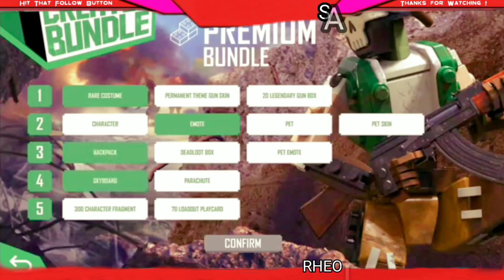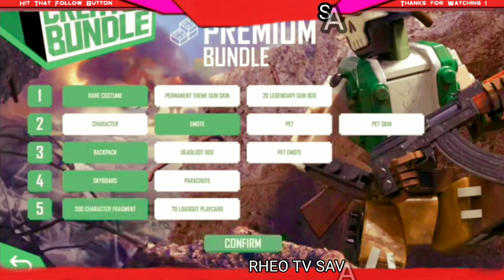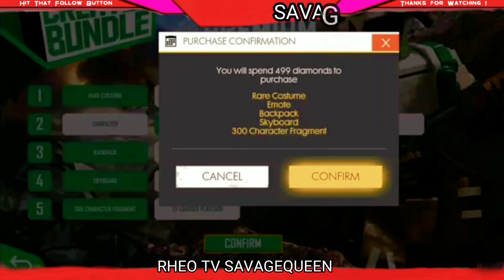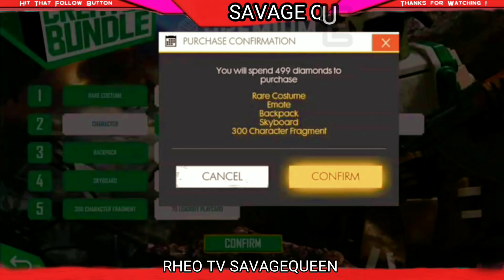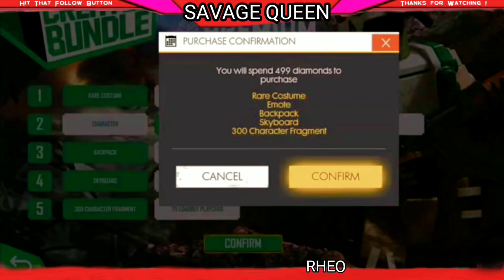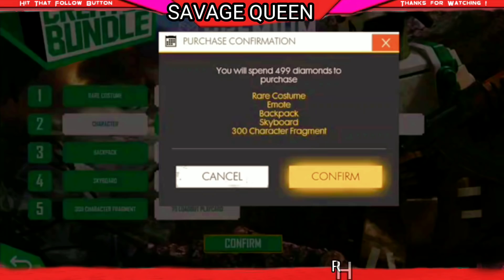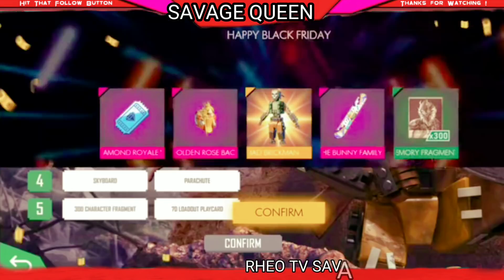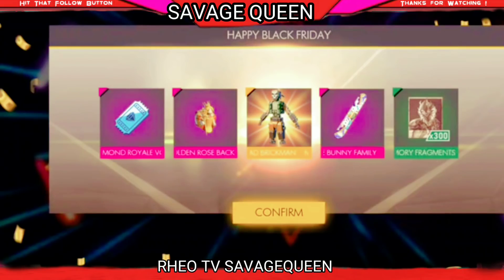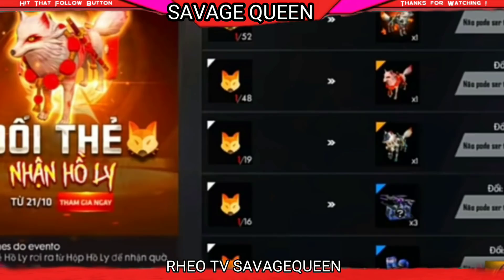You will see five categories, and then you select whatever you need and confirm whatever you like. After confirming, you will get a rare costume, an emote, backpack, and skateboard — this is a 499 diamond bundle. When you confirm it, you will get a rare costume, and if you select a backpack, you will get a costume and a backpack in the 499 diamond option.